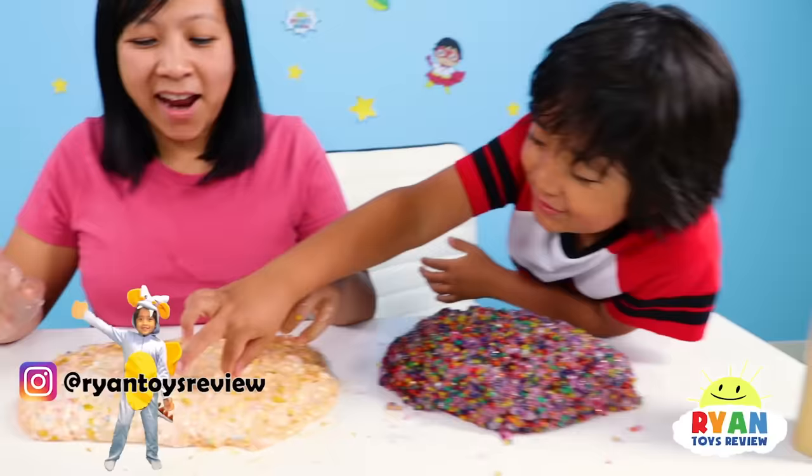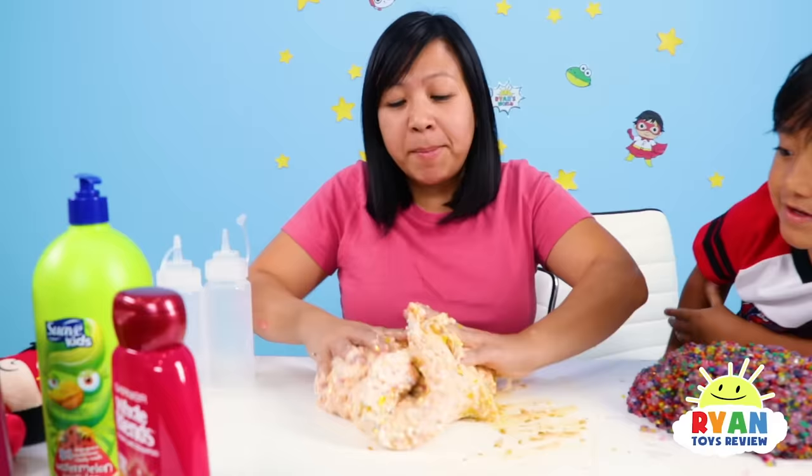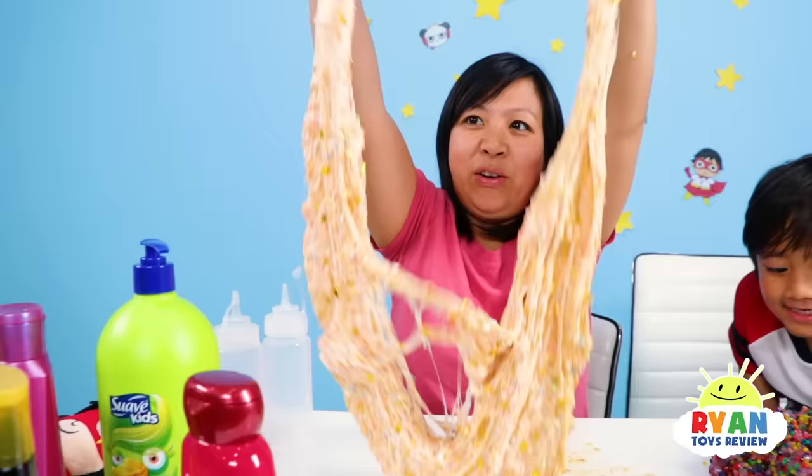All right, guys. We're gonna mix for probably ten more minutes and we'll be right back. Hopefully it becomes slime. This is what our slime looks like. So mine looks like pancake mix. Not really. Or oatmeal. Or throw up. No, just oatmeal. No throw up. Or dough. Those look like dough, right? Like I'm making bread or something. Or like pizza dough. That looks good, too. So that's what it looks like here.